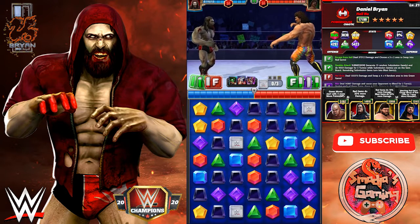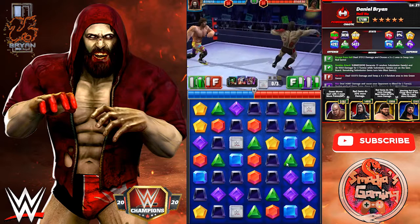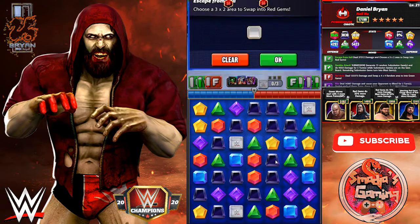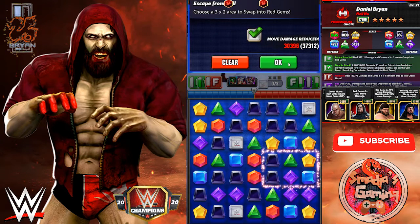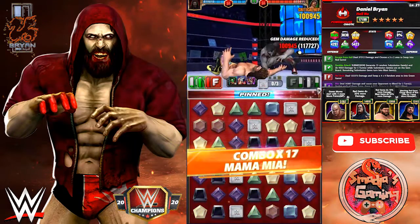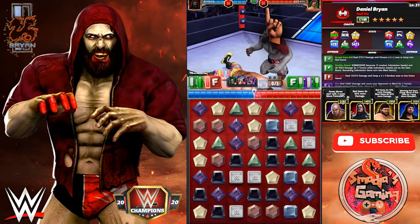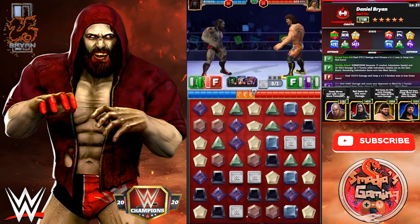Against Daniel Bryan versus Ravishing Rick Rude at 5-star bronze. Escape from Hell is ready. My finisher is also ready and my submission will be ready next turn.